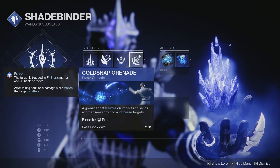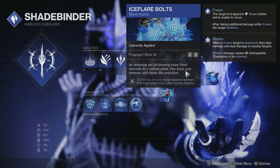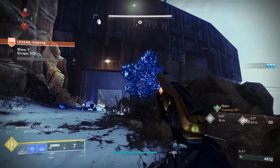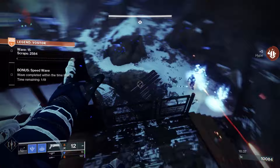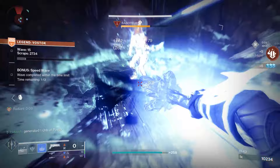For aspects, definitely toss on Ice Flare Bolts: shattering a frozen target spawns Seekers that track and freeze other nearby targets. It's essentially the Cold Snap Grenade perk without using the Cold Snap Grenade — as long as you freeze a target and destroy them, it'll freeze other targets around you. The second aspect is Bleak Watcher: press and hold your grenade button to convert your grenade into a stasis turret that fires slowing projectiles at nearby targets. The slow can stun Overload Champions, and once they're frozen, you can stun Unstoppable Champions. This is extremely good for crowd control.